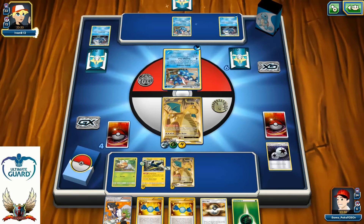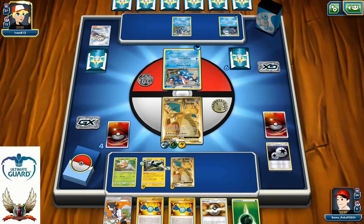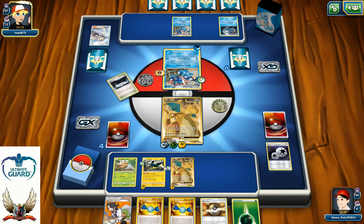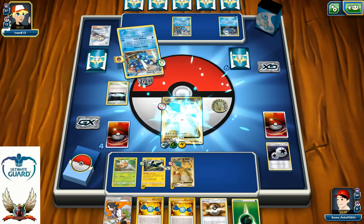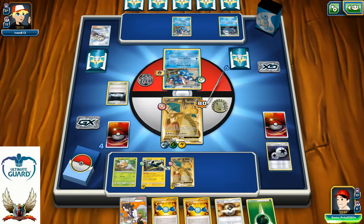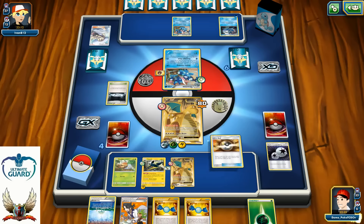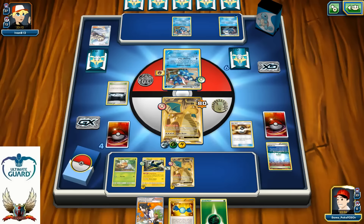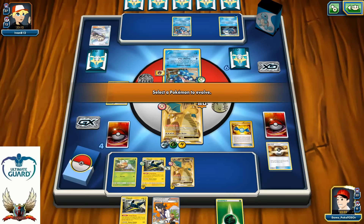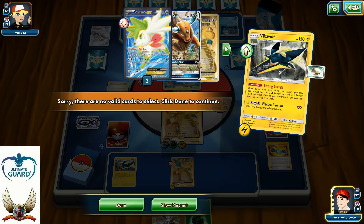No Greninja Break this turn, so max 80 damage can be dealt to my Dragonite EX. This is just a Silent Lab, which means my Dragonites will not have abilities. I'm going to take 6 — that's 140. I need one Fighting Fury Belt. I can, for example, retreat my Dragonite and discard him with my Parallel City. Ultra Ball just for a second Vikavolt — it's better to have 2 instead of 1. You never know what can happen or in what direction the game can go. Better be prepared for everything.